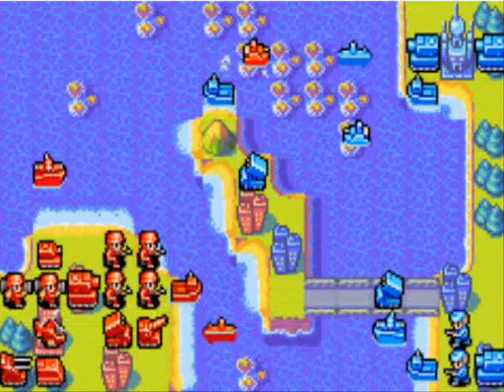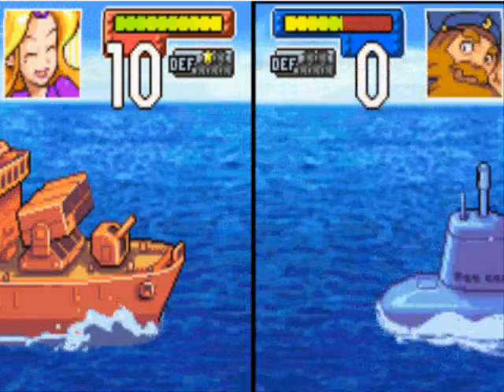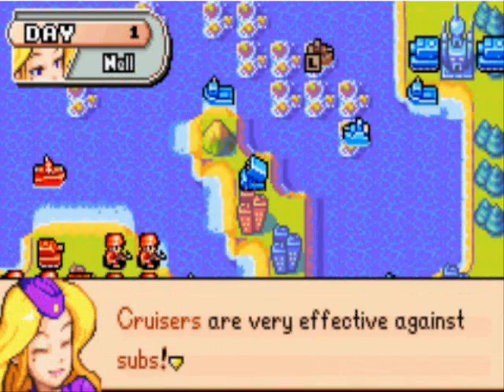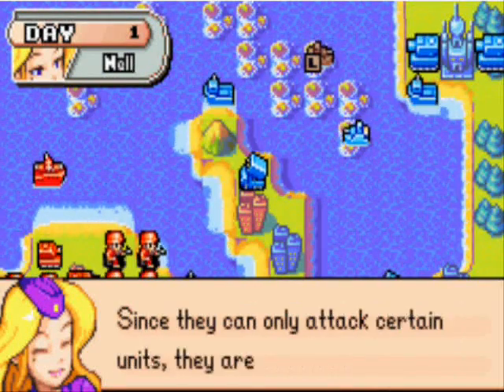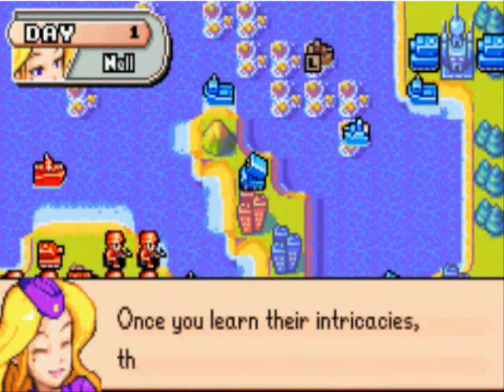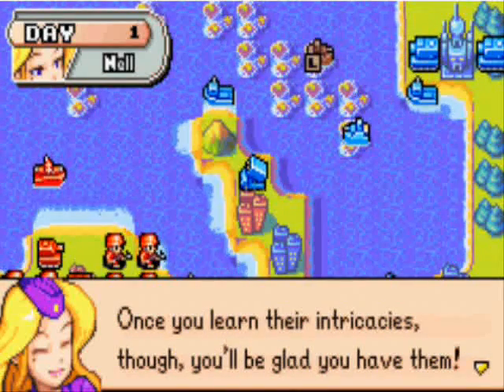I did not want to do that. Okay, there you go. Whoa, it's firing missiles! That sub is not there anymore - oh, it blew up! Cruisers are very effective against subs. And like I said earlier, they're also effective against air units. Since they can only attack certain units, they are a bit limited. Once you learn these though, you'll be glad you have them.